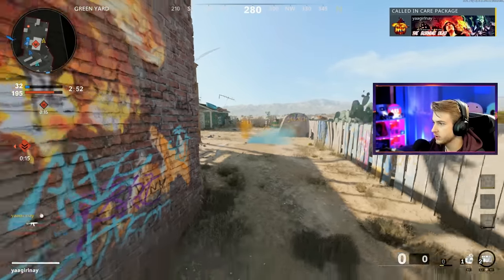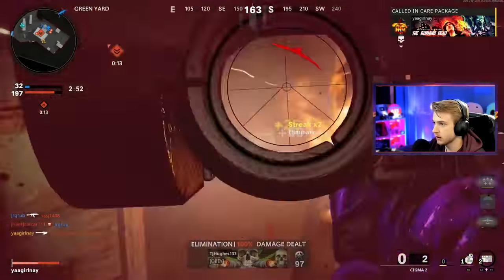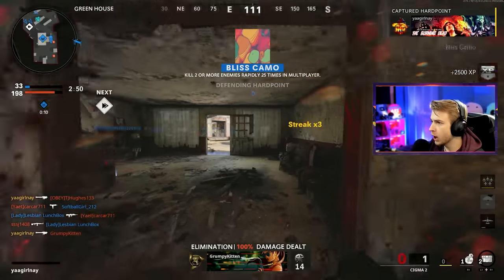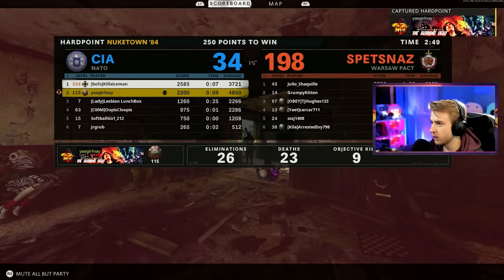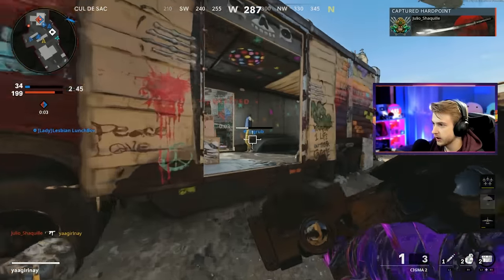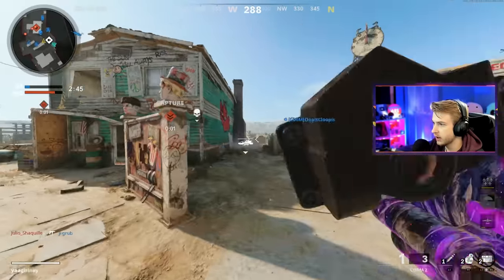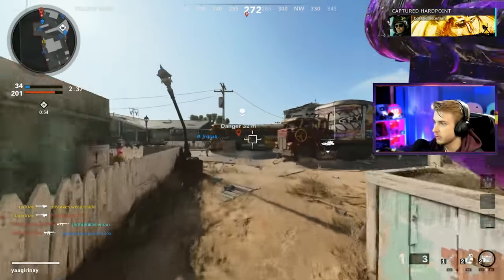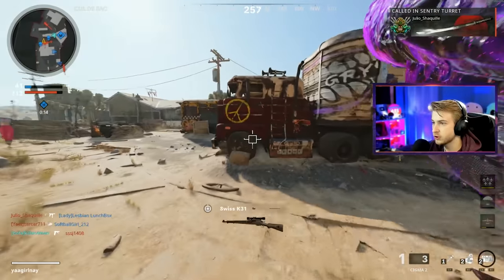Take this care package — get an RCXD or a turret from it, please. We're all done with double kills — let's go! Perfect. I literally just have to wait for more ground streaks to come in. What dropped over there? That's a helicopter — we don't want that.